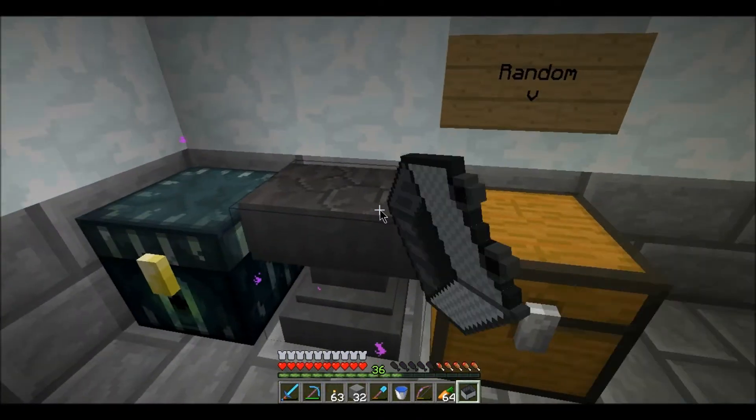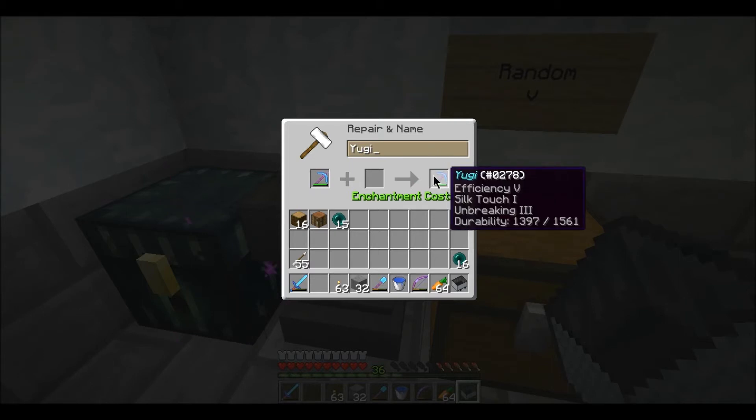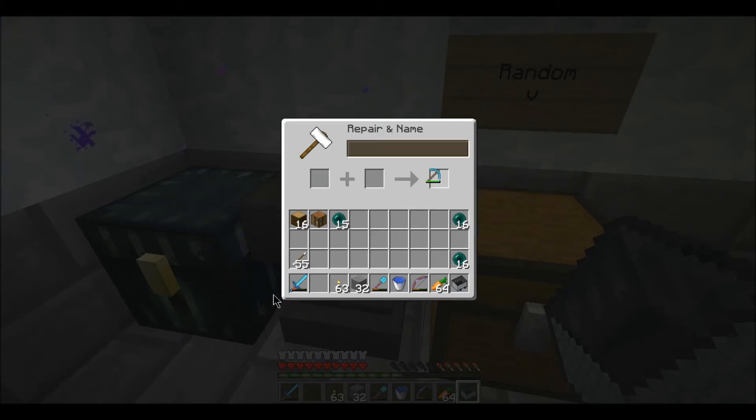We got 36 levels, and it's time to name the pick. We will call it Yugi. There you go, man, you got a pick named after you.